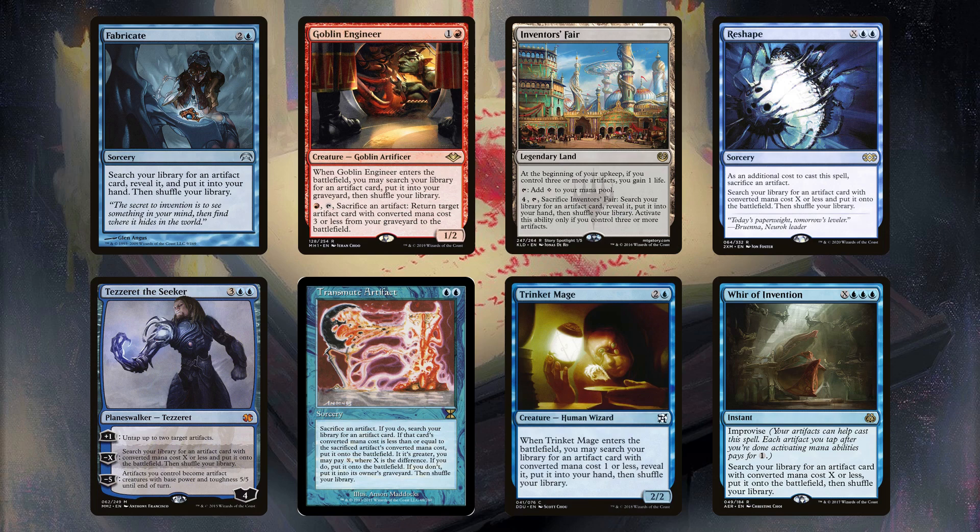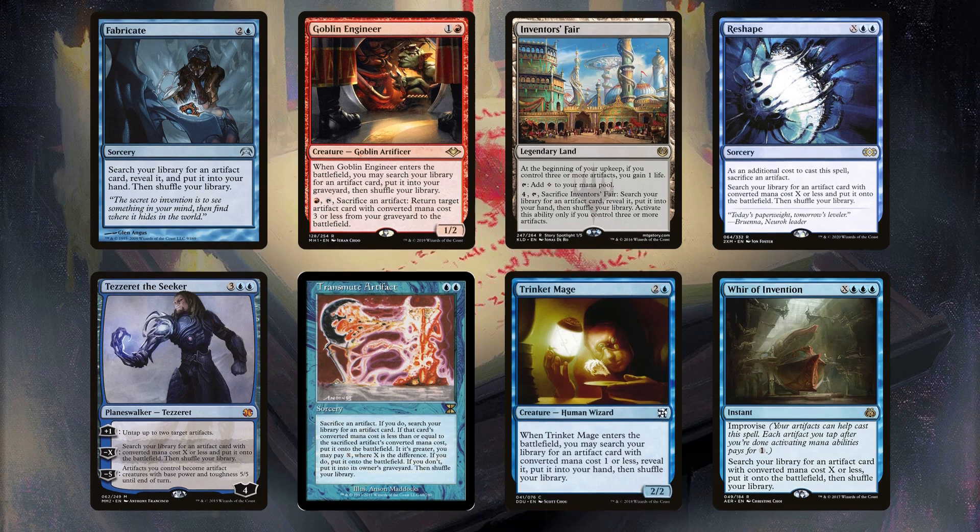In general, Tezzeret is fantastic, as it puts any artifact of CMC 4 or less onto the battlefield for 4 mana, and can also serve as a value engine. The main reason to exclude it would be if the artifact you're trying to find is either cheap enough that other tutors are better, or expensive enough that Tezzeret can't find it the turn he comes down. Transmute Artifact is probably the most iconic artifact tutor. You do have to sacrifice an artifact, but it's also the cheapest tutor to the field. Trinket Mage is self-explanatory. Despite Whir of Invention's cost, it's instant speed and it has improvise, letting you leverage stacks pieces to tutor on your opponent's end step.